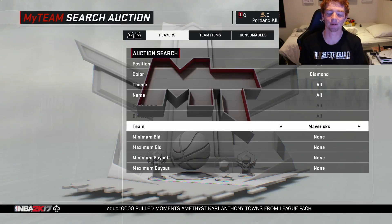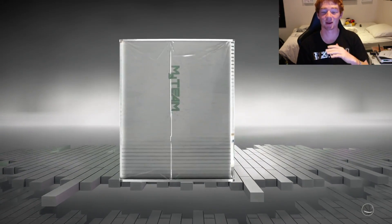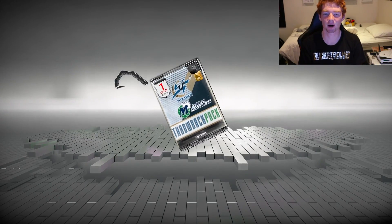The other diamond is Mark Agwai — I don't really know how to say his name, I apologize — but if we pull him I'll be cool with it. Anyway, let's get into this box: 75,000 VC, which I'm so happy with because I was sort of thinking I wanted to do one of these boxes.